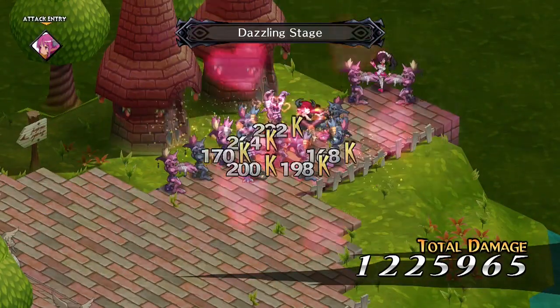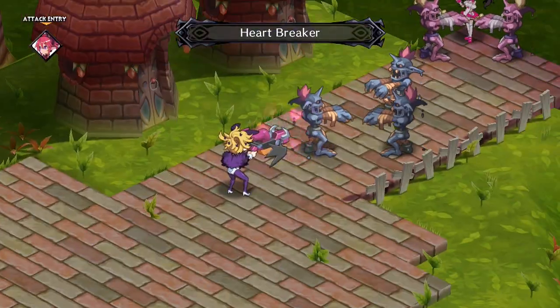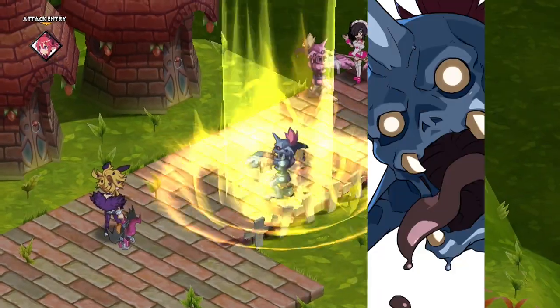When she magichanges, the Succubus becomes a gun. Heartbreaker is the first of her magic change skills. It doesn't do a lot of damage in itself, but it does cause the weakened ailment for a slight bonus.